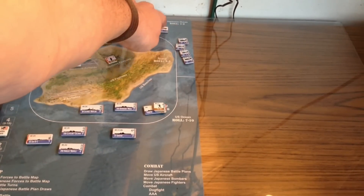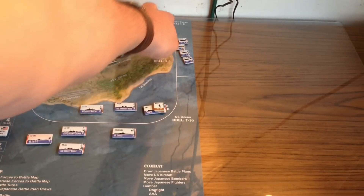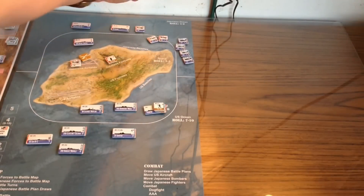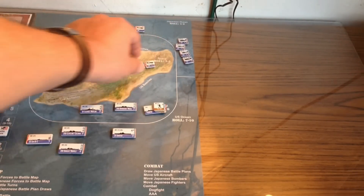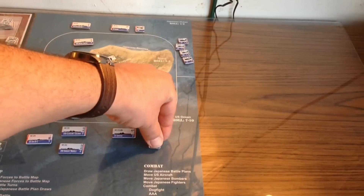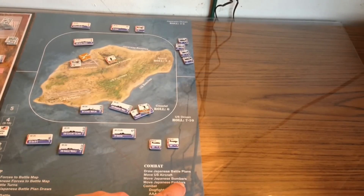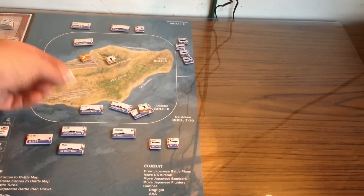The placement values are listed on the combat mat. For example, rolling for a bomber group from a Japanese carrier: a roll of 1-2 puts them in the Japanese ocean region, 3-5 goes to the island region, 6 goes to the coastal region, and 7-10 has them attacking US ships in the US ocean region. Similar die rolls are then made for all Japanese fighter aircraft.